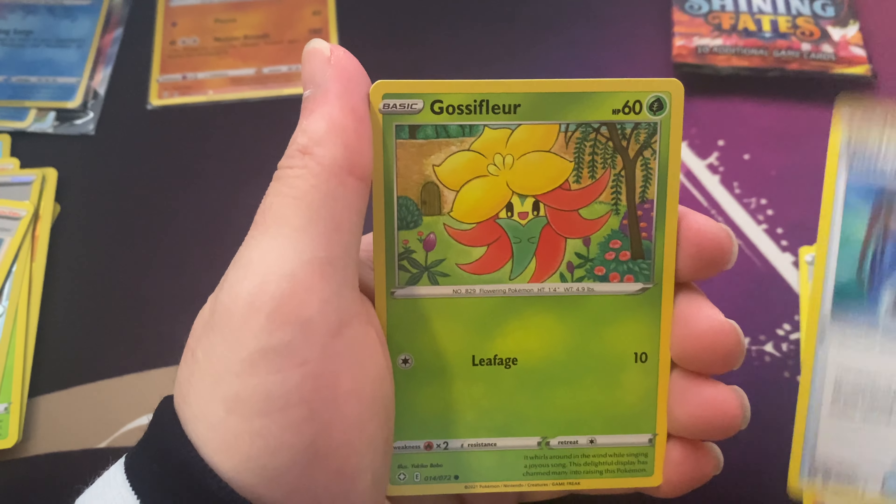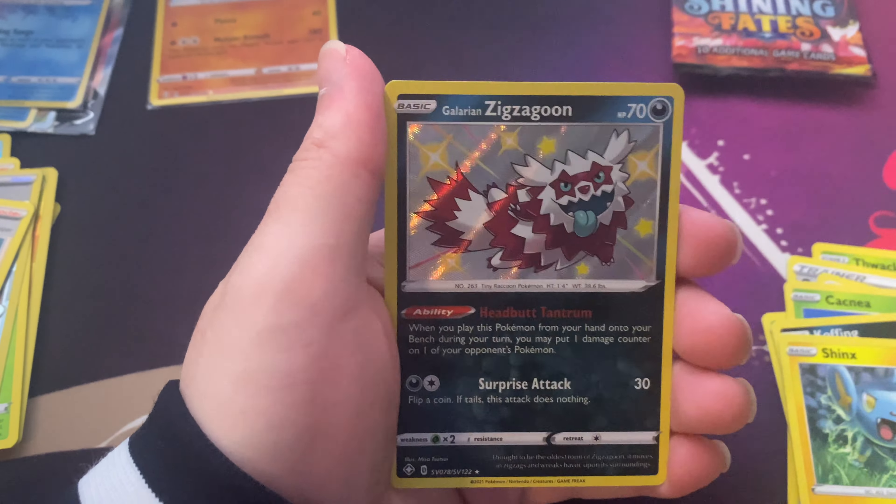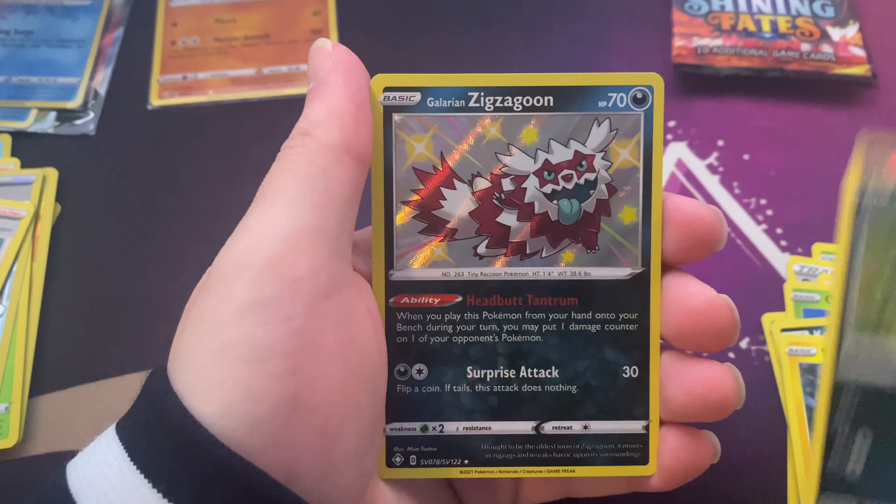Thwackey, Gym Trainer, Rusted Sword, Cacnea, Koffing, Shinx, Spinner Rack, Galarian Zigzagoon — which I already have, but I'll take it because it just looks dope. The color scheme is too clean.